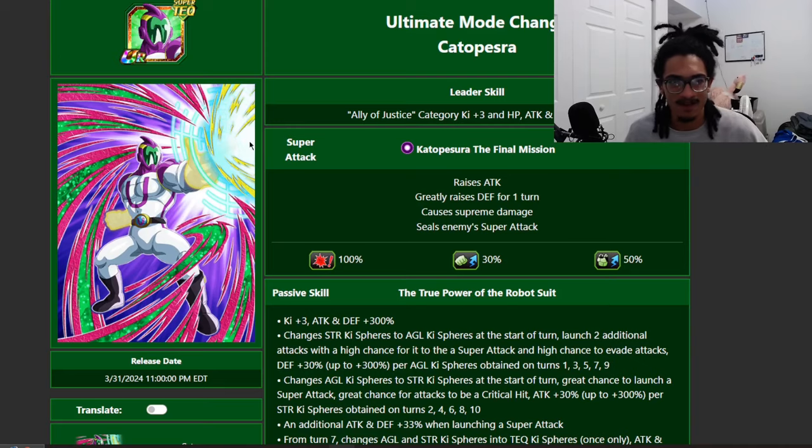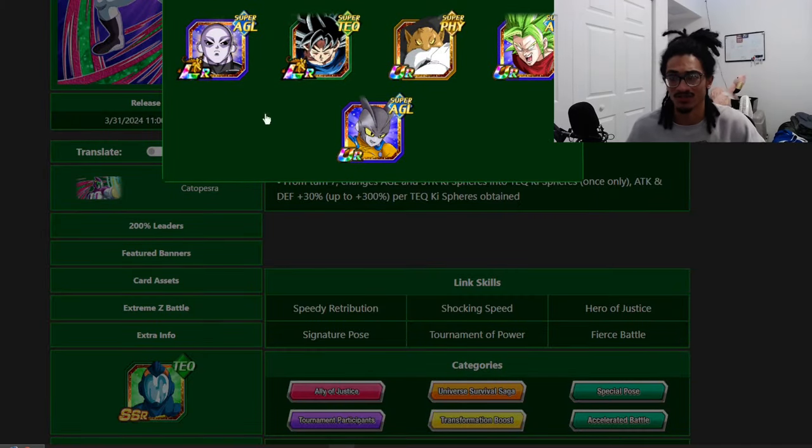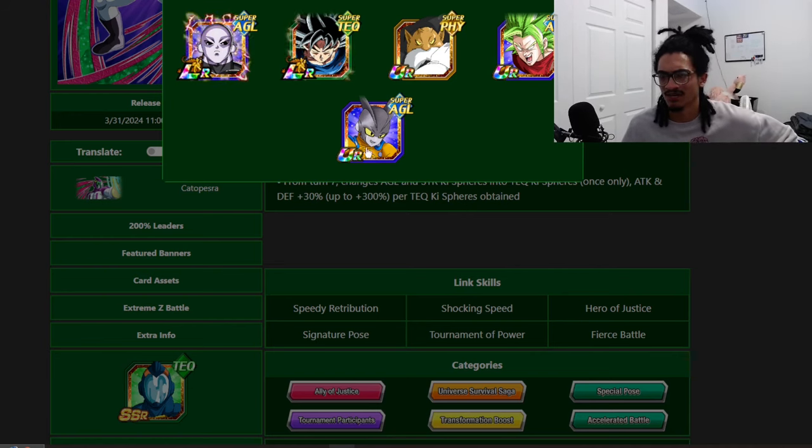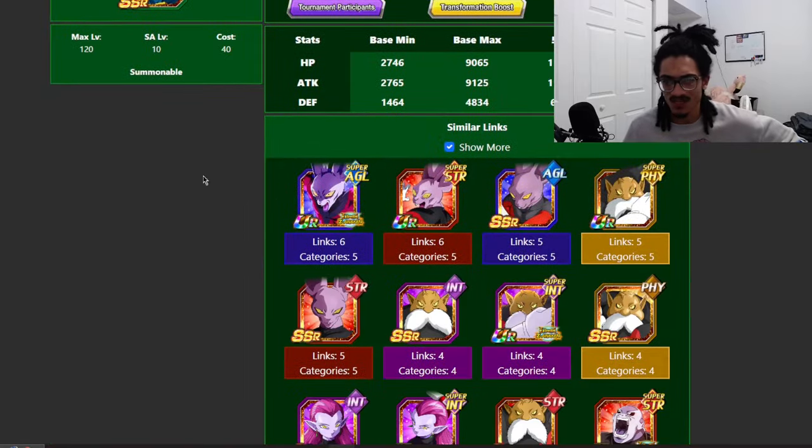He's on five 200-skill cards. You're more than likely going to use him on the first three rather than the last two — because Gamma 2's 200 you're not doing that, and Kale's 200 you're absolutely not doing either. You're going to use him on Topo's TECH UI or AGL LR Genesis.